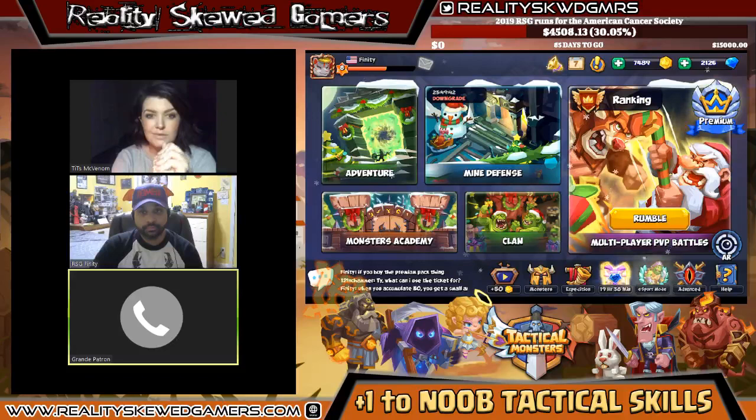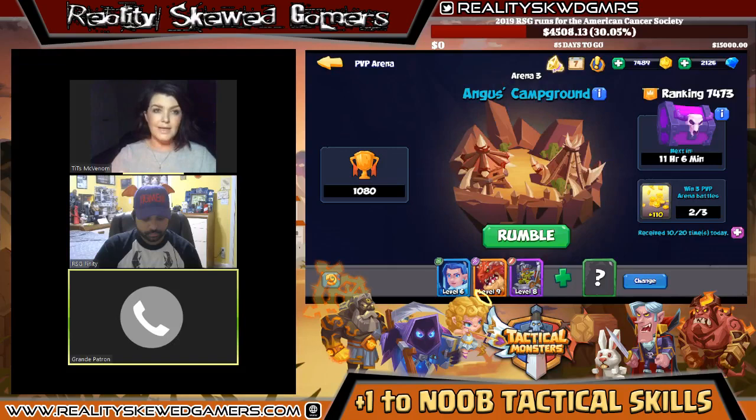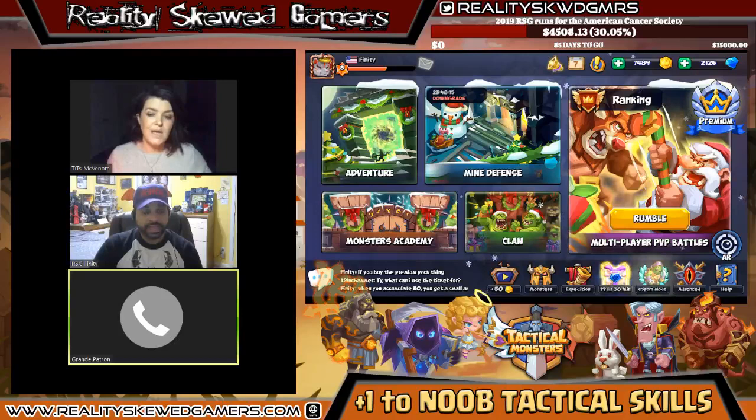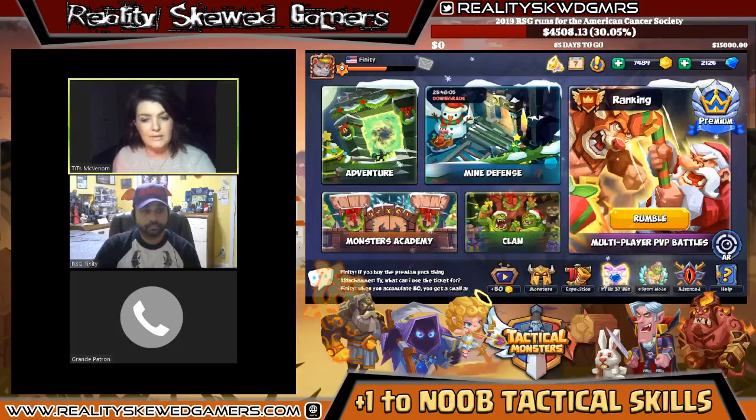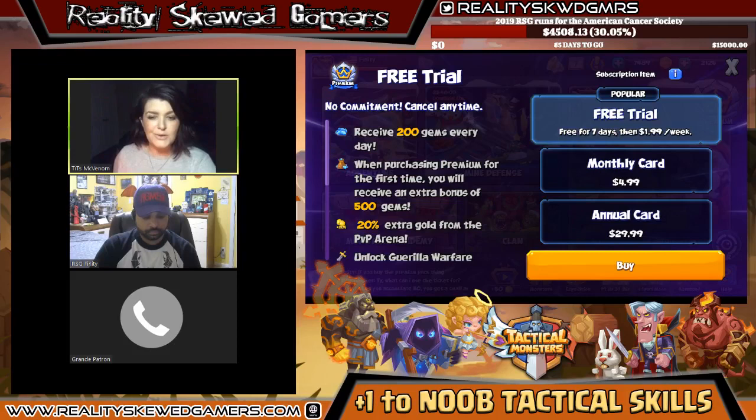The arena system is cool — you set a defense and play offense separately, so you're not tied to the game constantly. You set your defense and move on. If you're a paying player, a really cool feature is that when you buy the premium pack, the benefits also go to your guild members. You can donate crystals to your guild every day from the premium subscription.